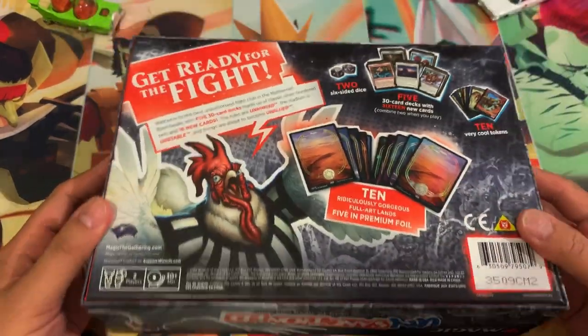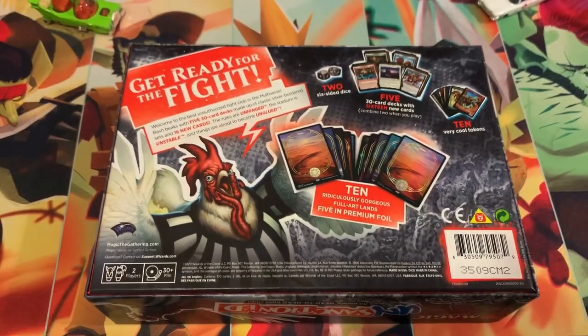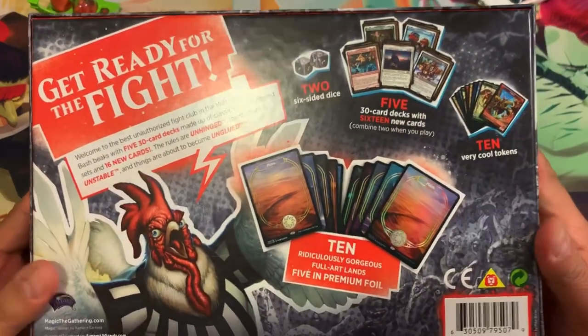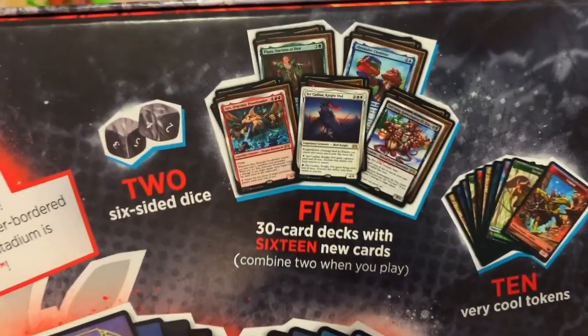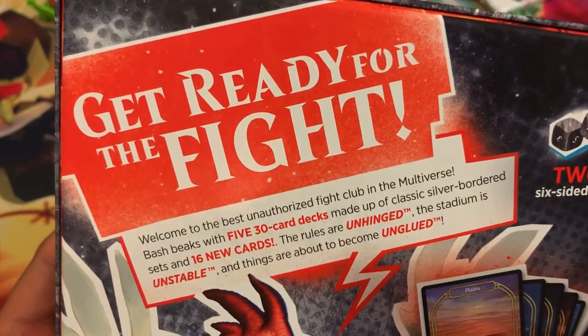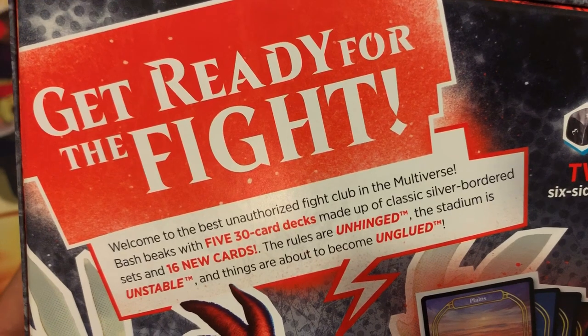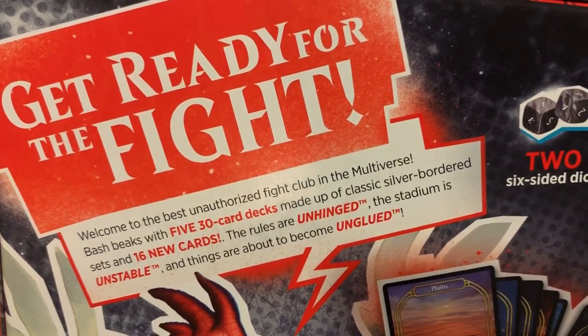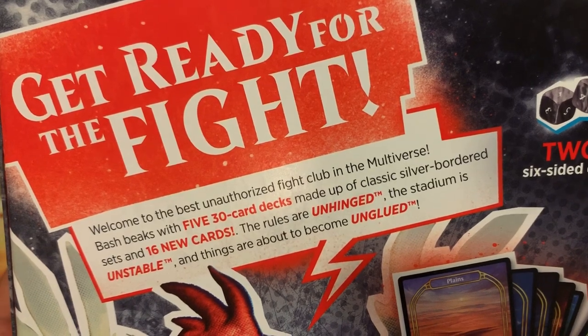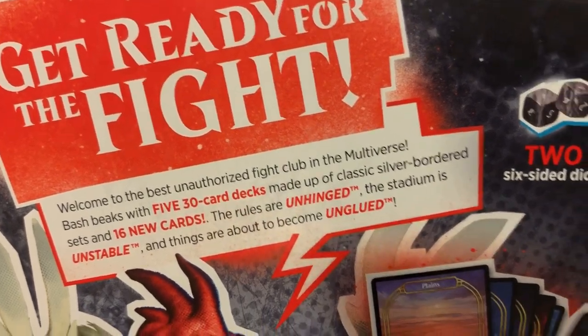This is the back of the box — not your typical booster packs. It looks like one of those game night boxes because it comes with two six-sided dice, five 30-card decks with 16 new cards, 10 very cool tokens. The description says: get ready for the fight. Welcome to the best unauthorized fight club in the multiverse. Bash beaks with five 30-card decks made up of classic silver border sets and 16 new cards. The rules are unhinged and the stadium is unstable.